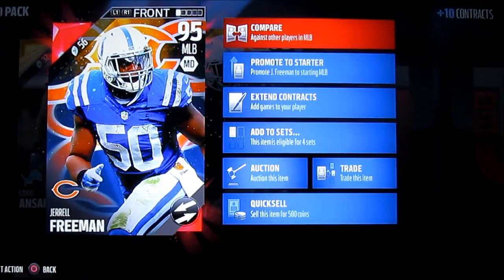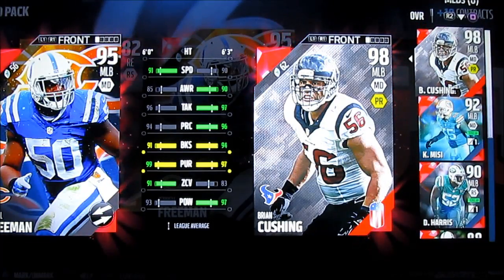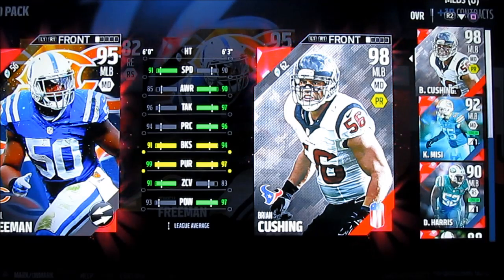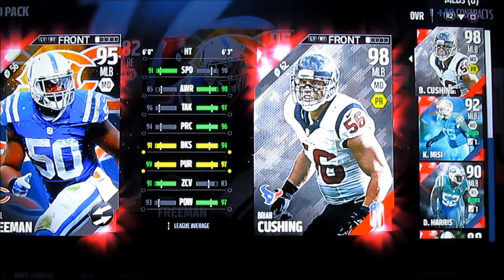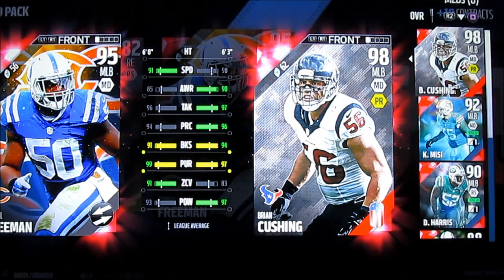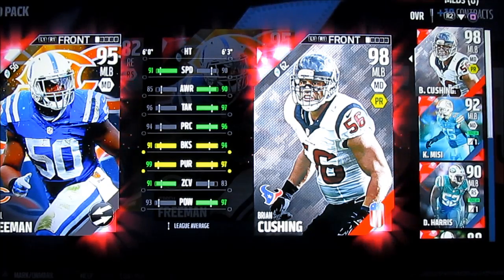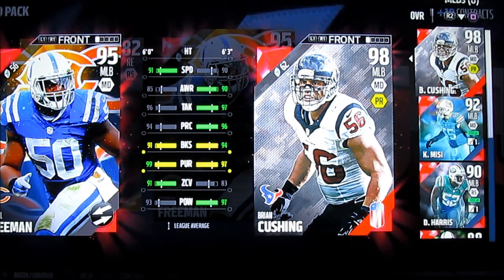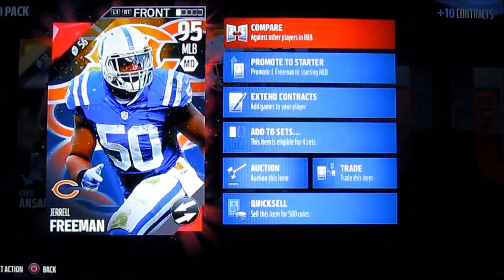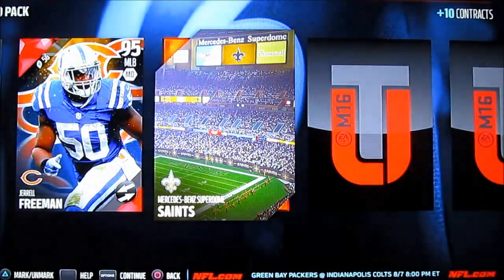Jerrell Freeman — there's a solid card, 95 overall middle linebacker. Let's see if we can compare this against the Cushing. You can see I've got a 90 overall, a 92 overall, and a 98 overall linebacker. Throwing this 95 in the mix, I almost would have been just as good opening this pack and pulling Freeman as I would have been putting all that time and effort into getting those Memorial Day badges to win Cushing. I don't want to say that's disappointing because this is certainly a good card, but it's a little questionable.